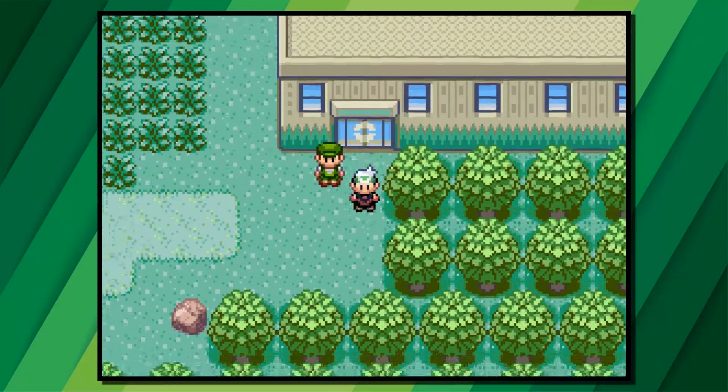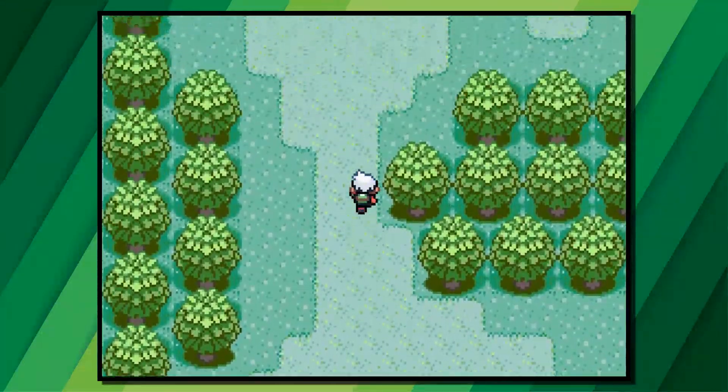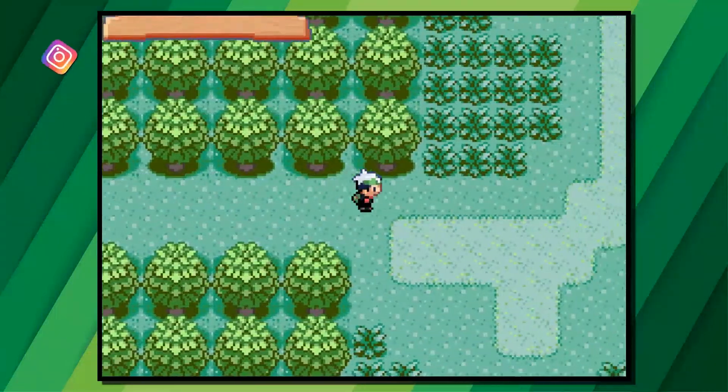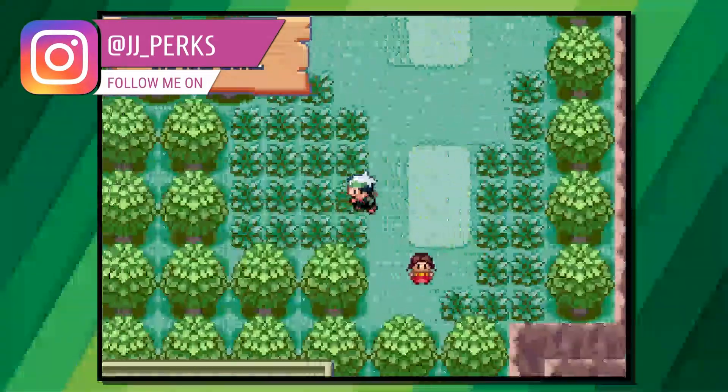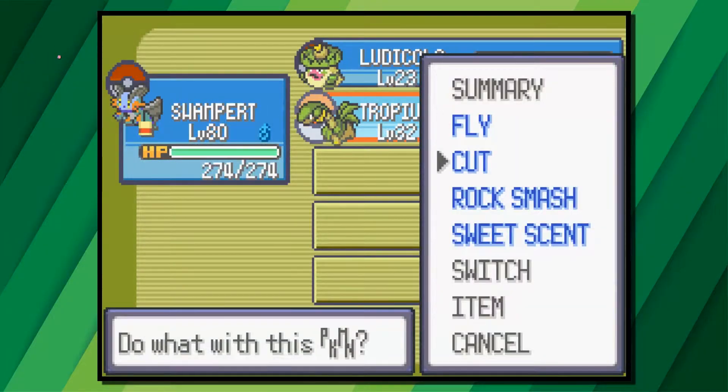To get Ampharios you will need to have defeated the Elite Four and Champion. Once you've done that, the new area of the Safari Zone will open and there are some rare Pokemon you couldn't catch there before, one of them being Mareep. Mareep evolves at level 15 into Flaffy, and then at level 32 into Ampharios.